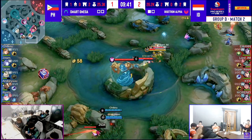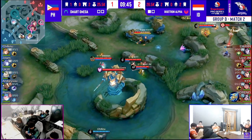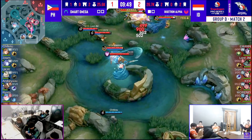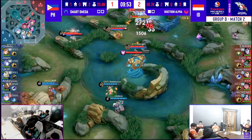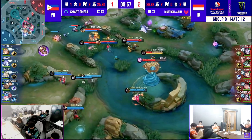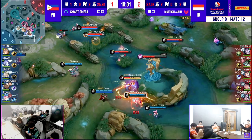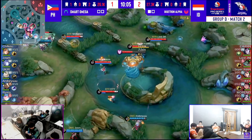Making these neutral objectives — the longer it goes, the worse it gets for Smart Omega. Bigotron Alpha not committing to it; they don't need to rush this, but they know they can always have priority over the Lord. Not that easy for Smart Omega to walk up. Joryu showed himself already. They're going to deal with the mid wave — they always have to deal with the mid wave, right? Both teams don't want mid tier one to actually collapse because then it gives free access into their own jungles.